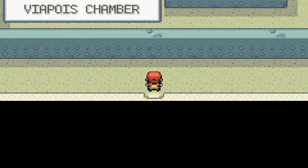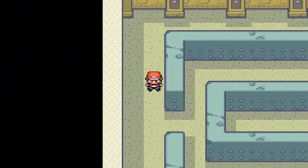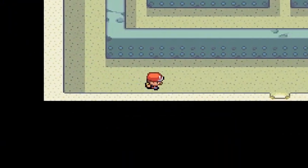So here we are in the Viapois Chamber. Let me grab the handbook. We're in the Tanoby Ruins and there are seven chambers in total, each with a different kind of Unown. The Viapois Chamber contains Unknown Z — that's the only Pokemon you can find here. We're wasting our Repel walking around looking for Unknown Z.